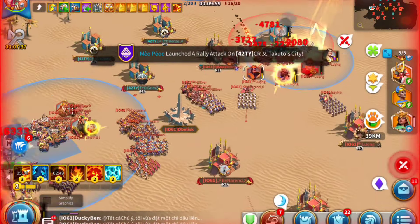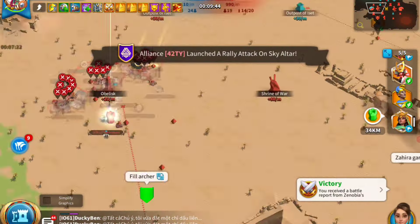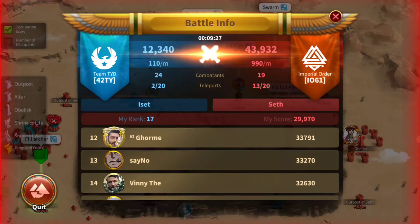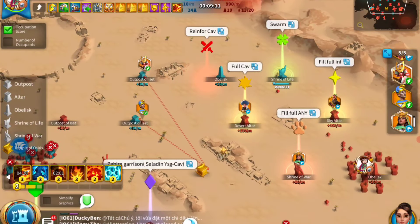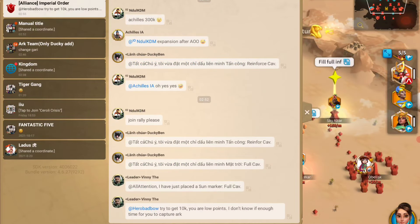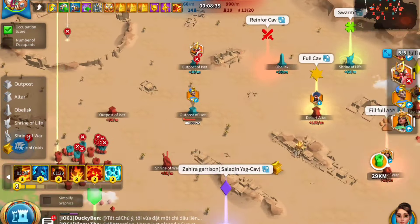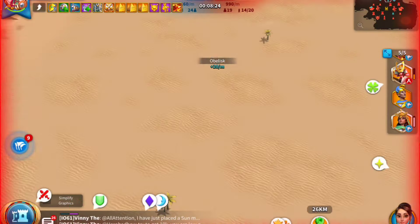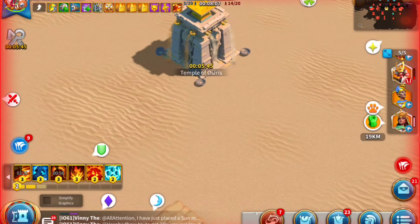I'm checking some enemy cities in their starting area — note that you cannot enter the enemy starting area. I noticed they hadn't teleported over, and realized it's because we took one of their obelisks, which reduces the number of teleport chances they get. Every 20 minutes you get teleport chances, but only if you hold your obelisk — so it's very important to hold on to your obelisks.